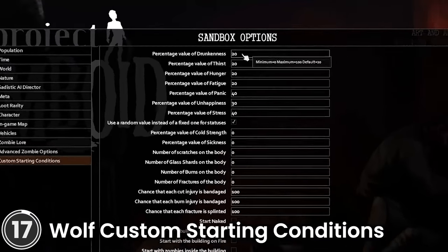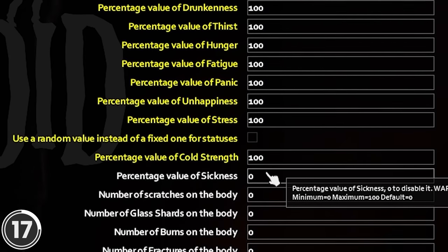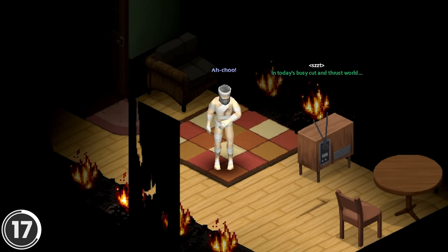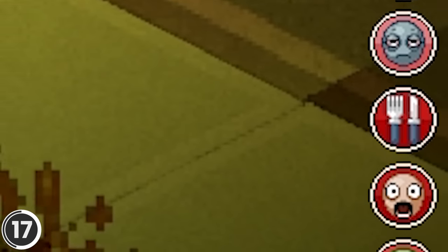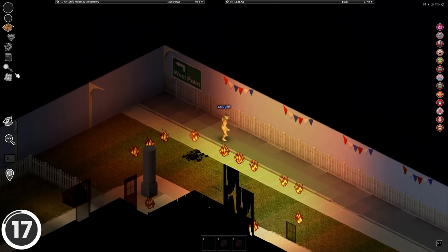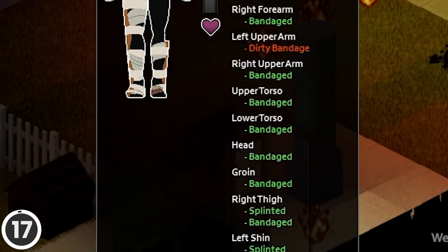Custom Starting Conditions. This mod lets you customize your starting conditions for anyone who would like a challenge. You can start naked, with a building alarm active, and even with a building on fire. You can set the value of drunkenness, thirst, hunger, fatigue, panic, happiness, stress, sickness and cold strength. Also, how many scratches, glass jars, burns and fractures are on your body.